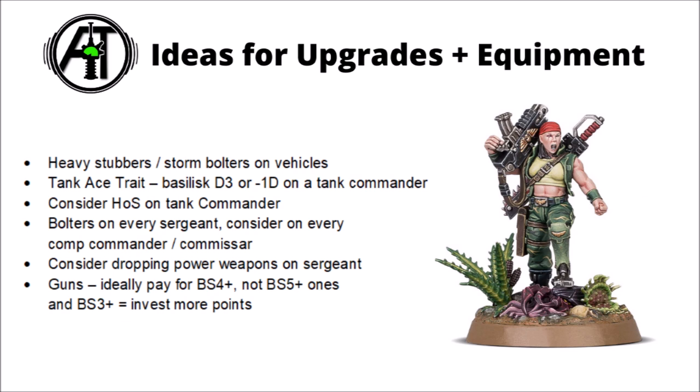Generally I'd take heavy stubbers on anything that's going to be stationary, or things hitting on at least a 4+, such as Imperial Guard Tank Commanders who still hit on 4s even when they move. I'd also prefer heavy stubbers on Talan units, as again they'll be hitting on 4s on the move. Otherwise, if you've got advancing tanks that'll be hitting on 5s, then swap out for the storm bolter — on things like Hellhounds or standard Leman Russ Demolishers that are going to be taking the fight to the enemy.